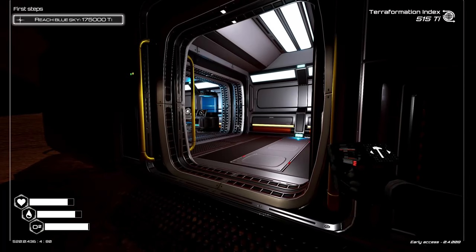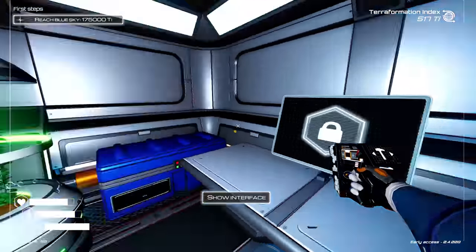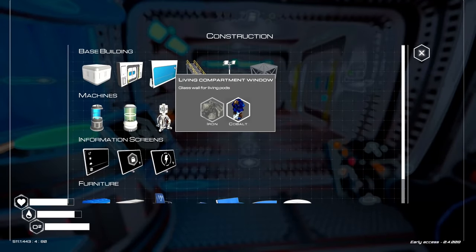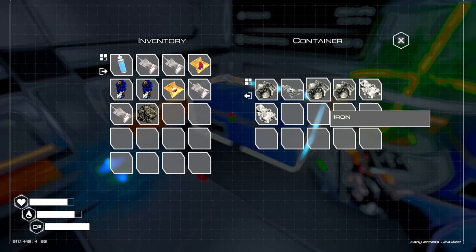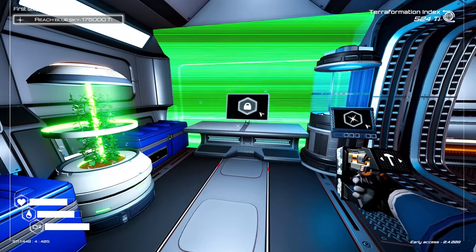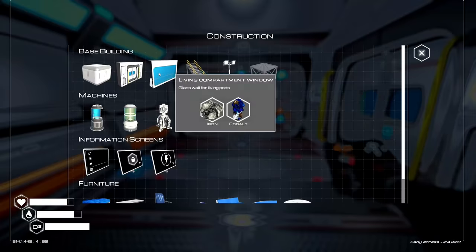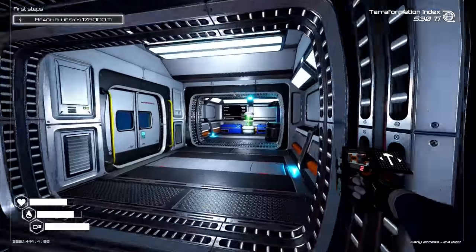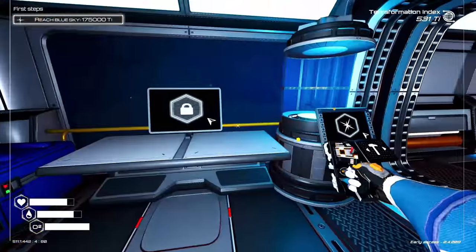We also just unlocked a thing — we got the living compartment window! To build it I need iron and cobalt, and I have some of each. Alright, we're getting some windows! I want one there, and one there. Alright, I'm happy — I've got some windows now.